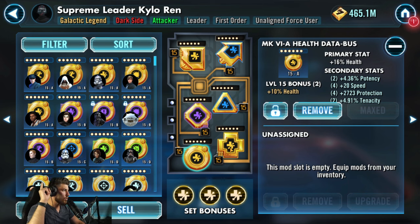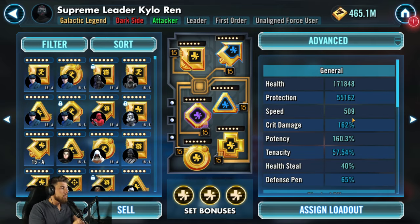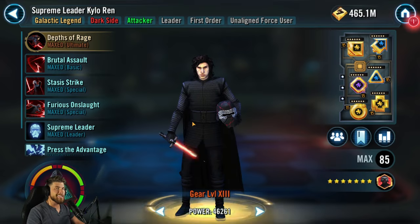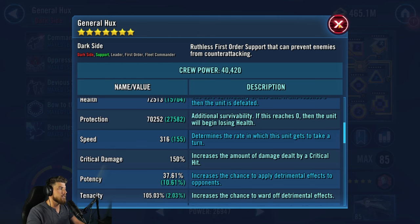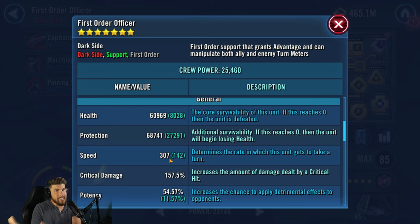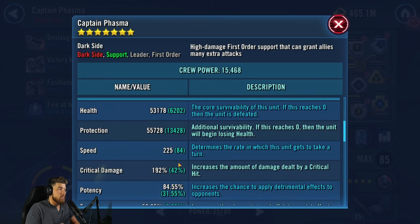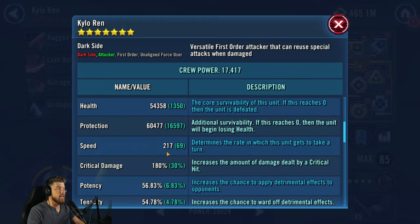For SLKR's mods: all health — triple health set, health on circle, cross, triangle, and arrow. Find as many speed secondaries as you can; mine is at 509 speed. Aim for a beefy health pool around 170,000 health. Hux must be the fastest character on your team — same mods as before. Second fastest is First Order Officer. Third is Phasma — she just needs to be faster than OG Kylo Ren.